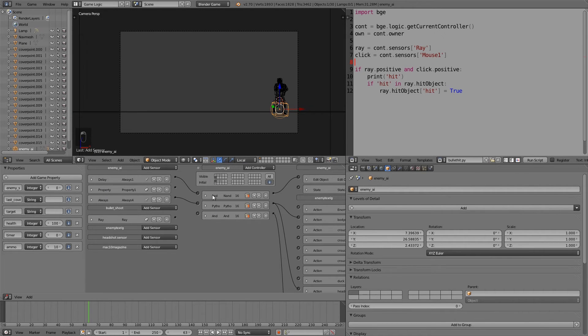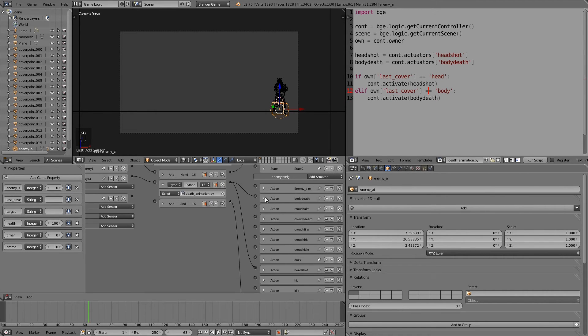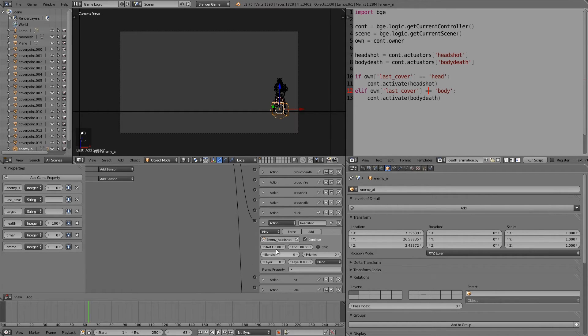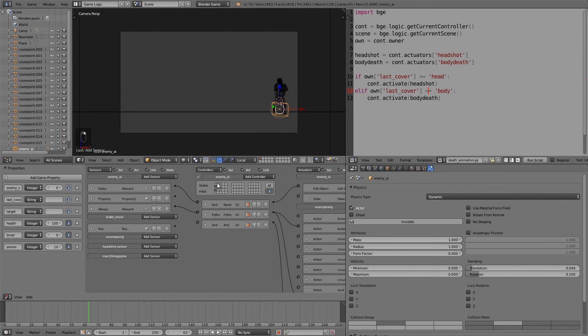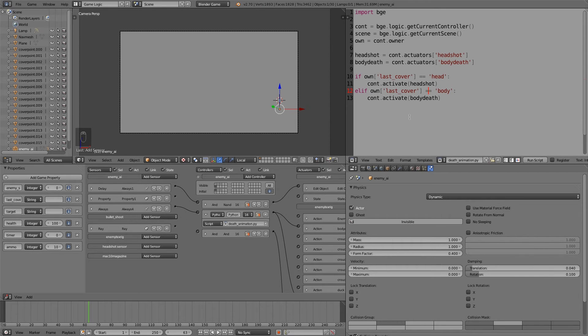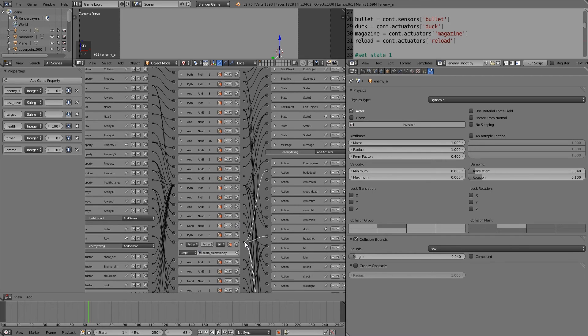Press P, click in the right spot, and we've managed to kill the AI. However the death animations don't seem to be playing. Go to the death state, select the death animation, and set the animations to priority zero so they always play regardless of anything else. Also on the always sensor set it to true pulse so it's constantly checking. Give the death state a bit more time by cranking up the delay to maybe 240.